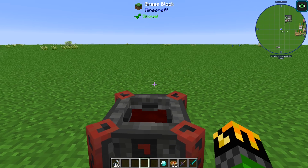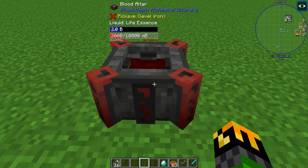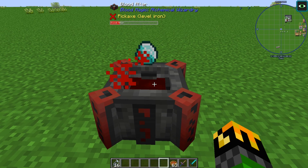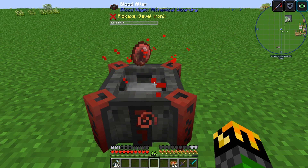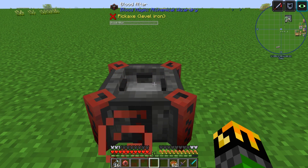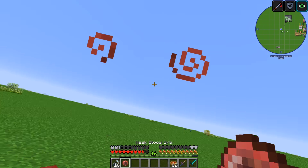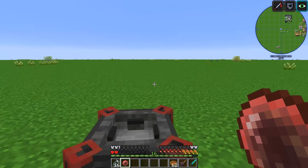One of the first items you create with your blood altar is your weak blood orb. When you have 2,000 millibuckets in your altar, hold a diamond in your hand, right click the altar, and wait for it to be transformed into the blood orb. If you right click with your blood orb, the blood will enter your blood network instead of your altar.